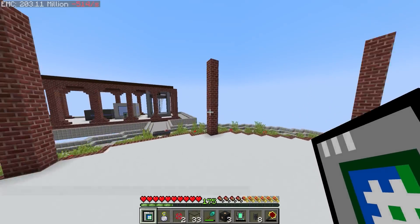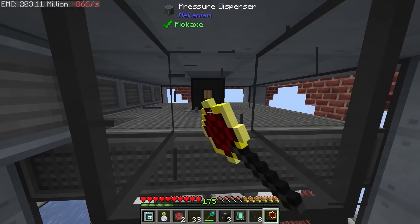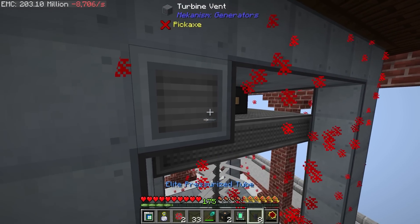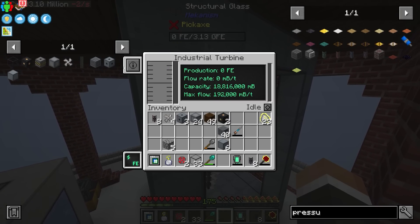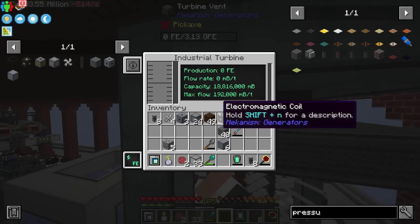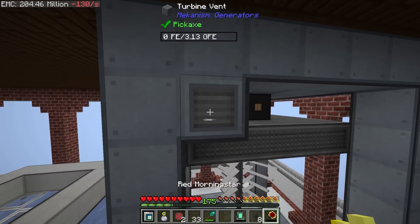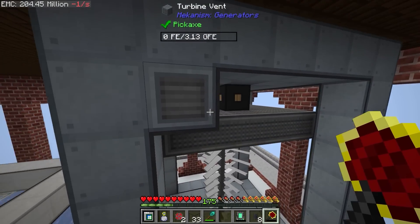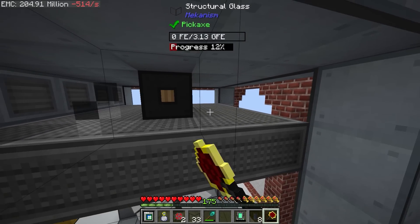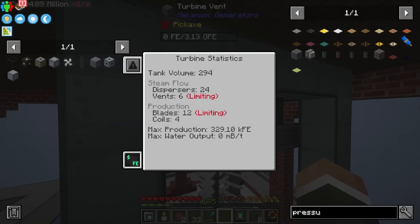If we put down another electromagnetic coil directly next to the first one — they do have to touch — and open this up, we should see we're still limited on coils, but now we can produce up to 219,000 RF/t. The reason it's gone up by more than double is because we added the vent. The amount of power you generate is based on the number of blades you have, if you have enough coils to support those blades, and how much steam you can pump through the turbine at any given time, which is determined by the number of vents.